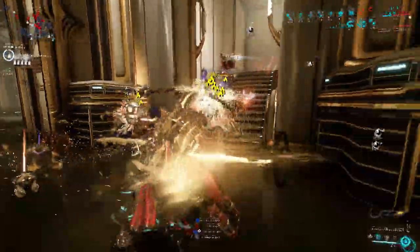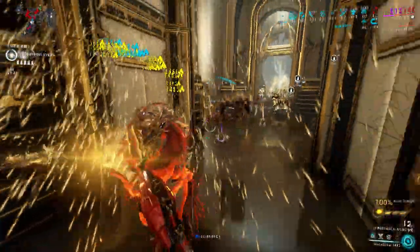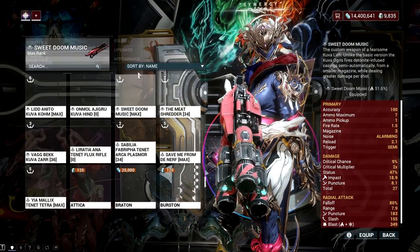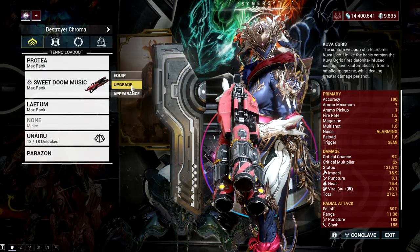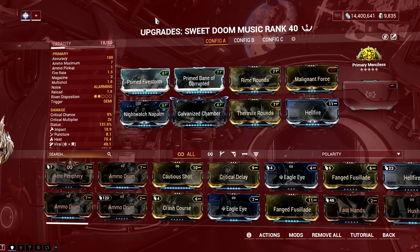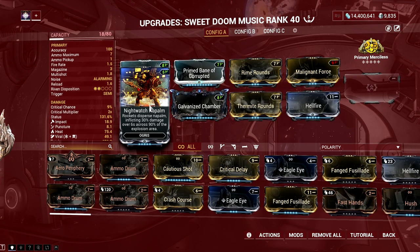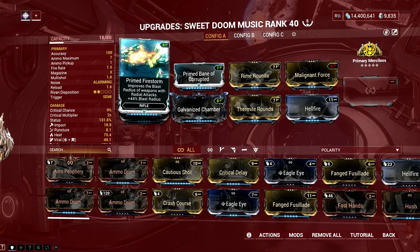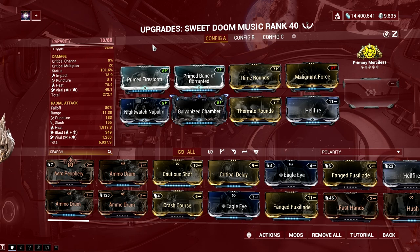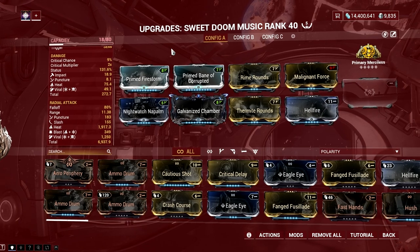It would be wise to have a secondary weapon to apply the heat status first, since it can equip Primed Heated Charge along with a faction mod. For this synergy we will be using the Sweet Doom Music, or the Kuva Ogris in normal Warframe name. Why the Kuva Ogris? It's not only heat-based, but it can apply heat stacks fast and they last long with the help of Napalm Grenade mod. The area of application can also be widened with Primed Firestorm. Not to mention that we are using a Gloom Prutea build that slows enemies within a certain radius, and in steel path levels they will often rush into that circle of slow, allowing you to hard CC enemies and kill them in one strike.